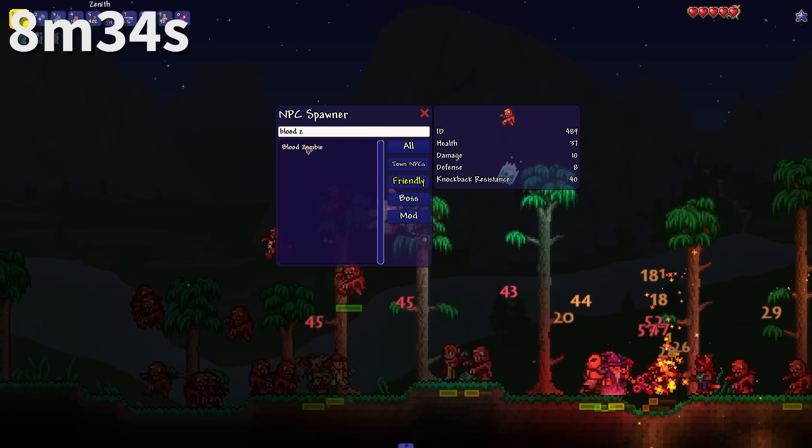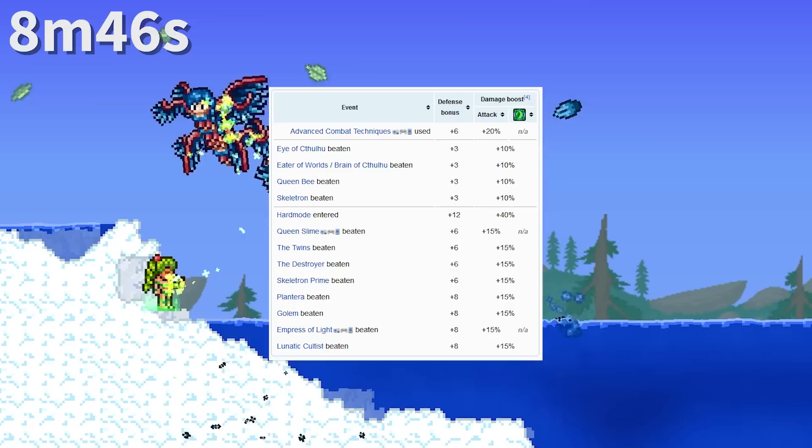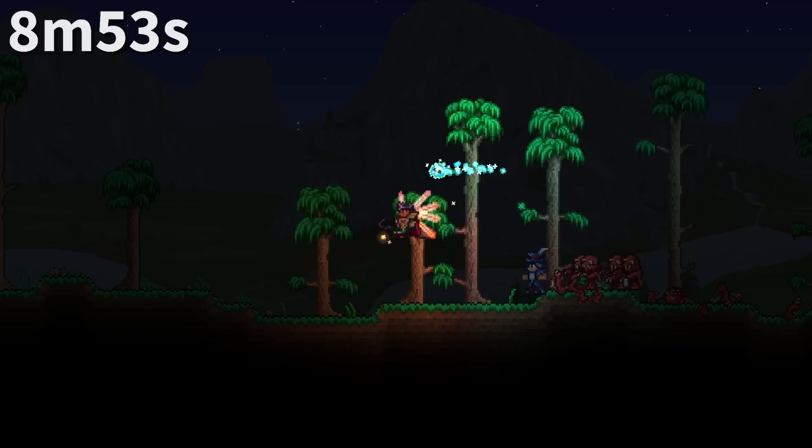As the game progresses, it gives damage and defense boosts to NPCs so they don't get instantly mauled entering hard mode. Interestingly, these buffs apply to the Dryad differently due to her damage being dealt through the Dryad's Bane debuff. Because of this, Queen Slime and the Empress of Light do not give the Dryad damage buffs of 15% each, unlike other NPCs.